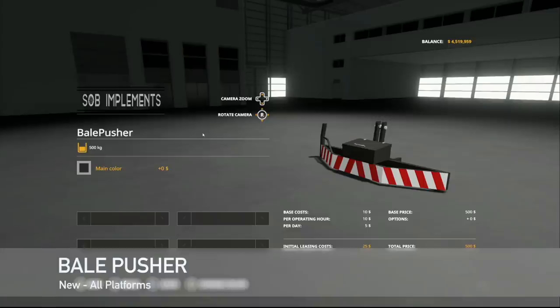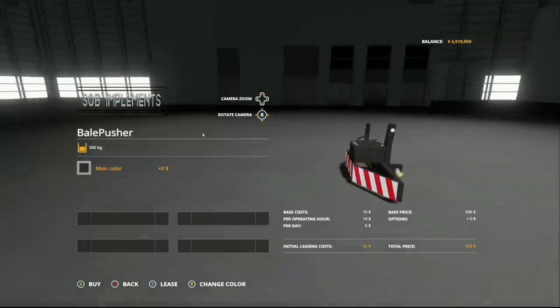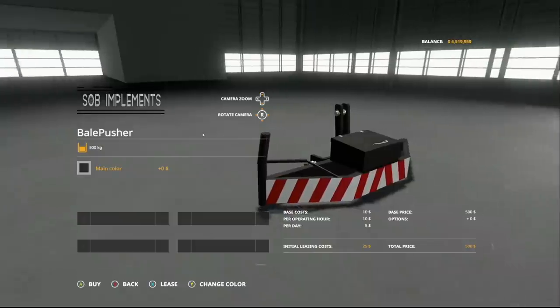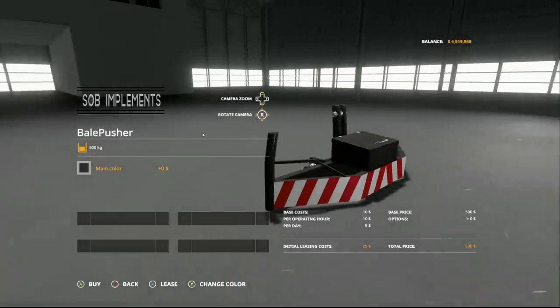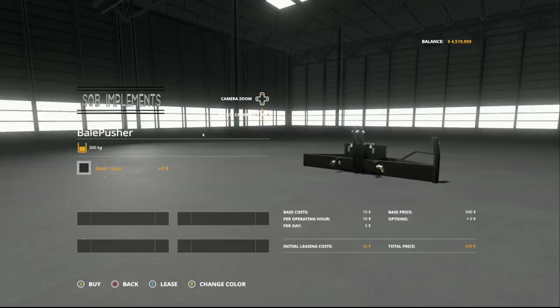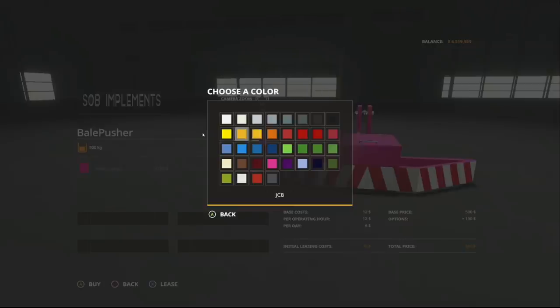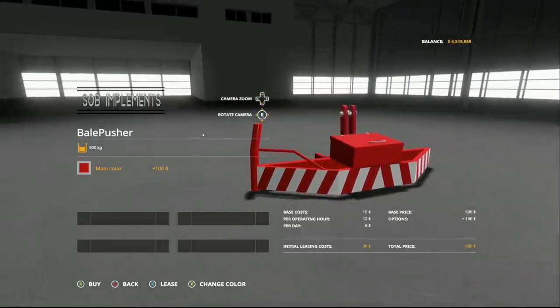Next up, we've got the Bale Pusher by Shermie SOB Modding. This is a 500-kilogram pusher — I like that it tells you how much it weighs. You could use it for pushing square bales or round bales out of your way, pushing them to the left or the right. It's kind of made to push towards the right to move bales so you can line them up with your wrapper or collector. We can change up main colors while keeping the warning stripes. That is the Bale Pusher by Shermie SOB Modding.